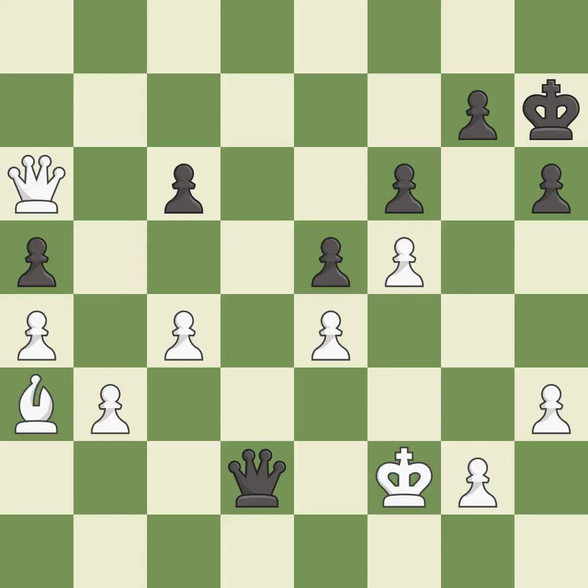This misses an opportunity to fork pieces — it is a miss. This steps away from the checking queen. This is the only good move. This took advantage of a mistake and white now has a winning advantage — it is a great move.